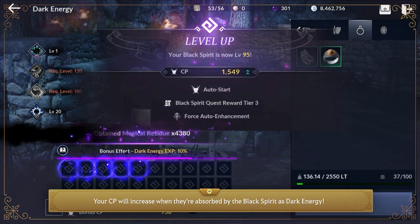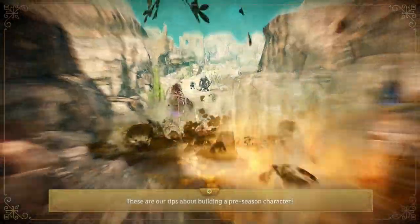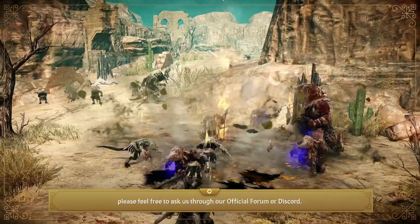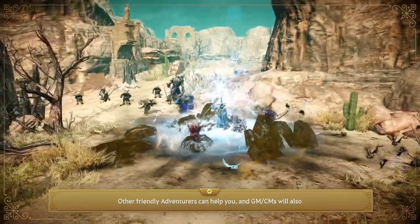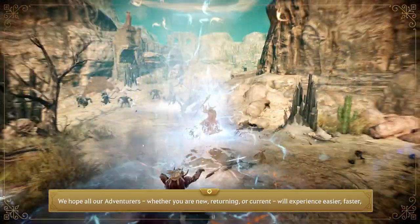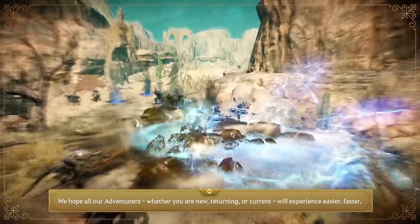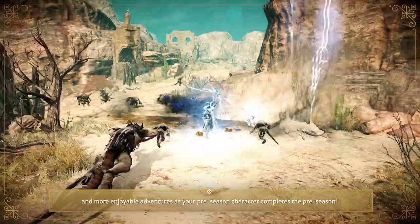Your CP will increase when gear is absorbed by the Black Spirit as Dark Energy. These are our tips about building a preseason character. Should you have any other questions, please feel free to ask through our official forum or Discord — other friendly adventurers and GM CM will be there to help. We hope all our adventurers, whether new, returning, or current, will experience an easier, faster, and more enjoyable adventure as your preseason character completes the preseason. Thank you.